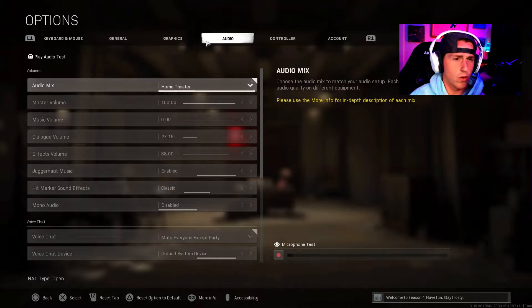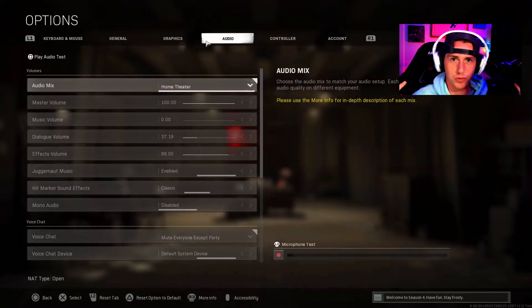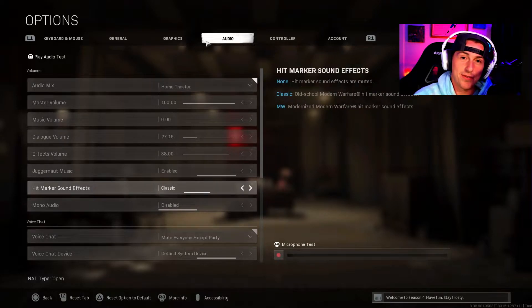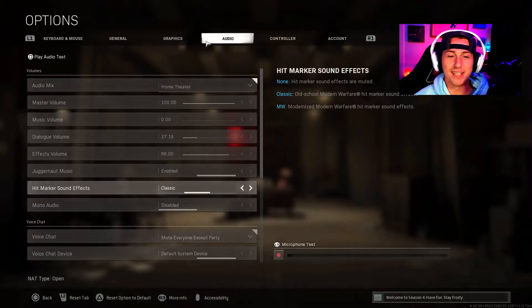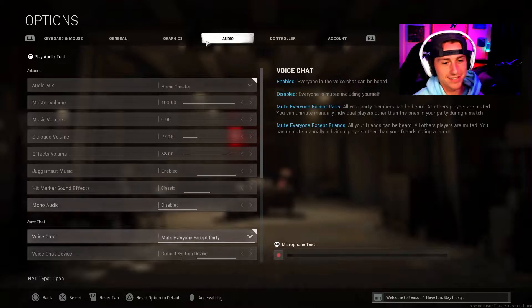Audio settings: Home Theater. I know a lot of people use Boost Low or Boost High so they can hear footsteps better, and I get the sentiment behind that. But with my headphones — these are Turtle Beach Stealth 600s, they're not crazy expensive like Astro A50s or anything, but they're the best headphones I've ever used for Modern Warfare. Hit marker sound effects — this is the most important setting: you've got to have Classic on. It gives me nostalgia from playing Call of Duty as a kid. The Modern Warfare one's alright, but Classic is the way to go for me.